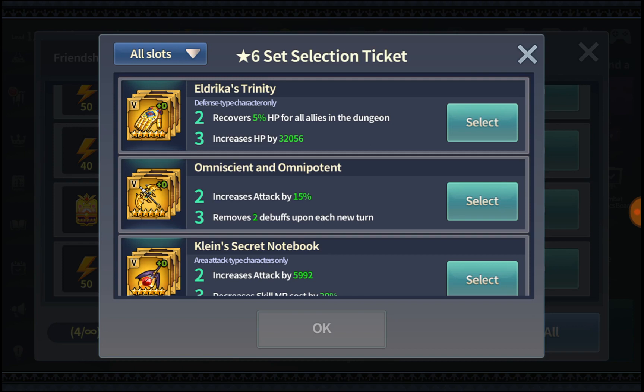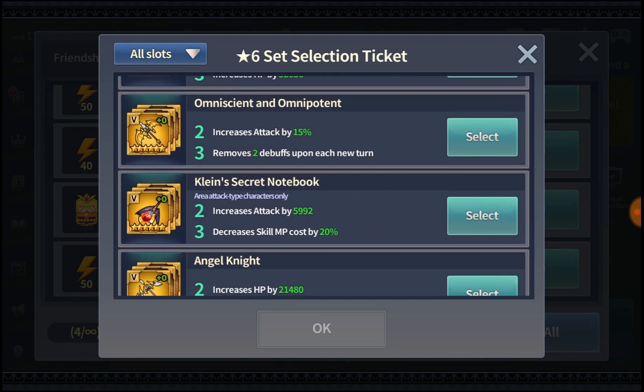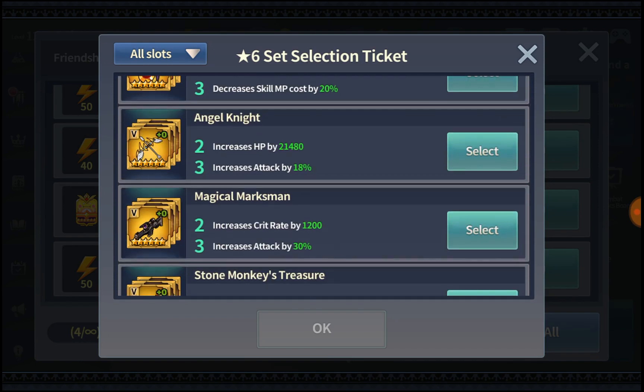I would say the Omni set — Omniscient and Omnipotent — is definitely one of the most crucial sets you can get for Tower of Dawn Hell. Angel's Knight can be useful as well.